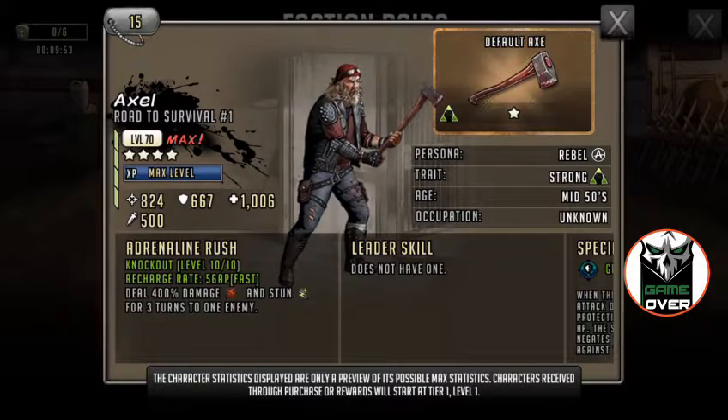It should be popping in your head already how to use him. The best way to use Axel would be to throw him on a team where he's behind the shield, and you command him to hit your opponent's shield and stun that shield for three turns. Now you've got three waves to attack anybody behind that shield, or perhaps stun a revived character that you want locked down for three turns.